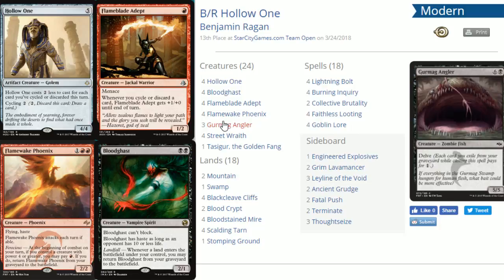In terms of the creature plan: you're in a mindset of having powerhouse creatures. You'll rely on Hollow One, Gurmag Angler, or Flame-Blade for big initial swings dealing a lot of damage that your opponent has to answer. Then Flamewake Phoenix and Bloodghast help finish things off. Even with board wipes, this deck can come back with Flamewake, Bloodghast, and Gurmag or Tasigur later on — delving away all those creatures that were killed.